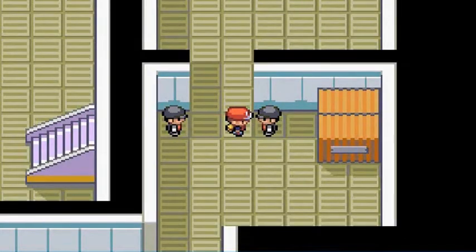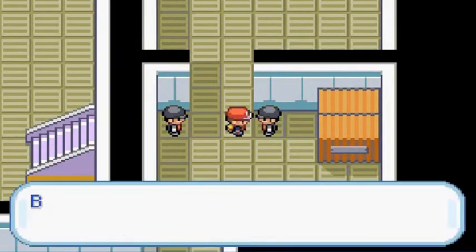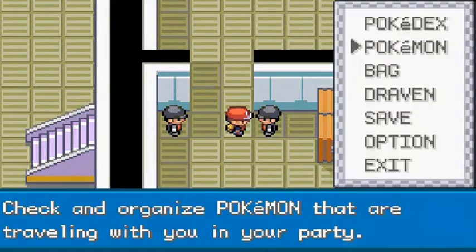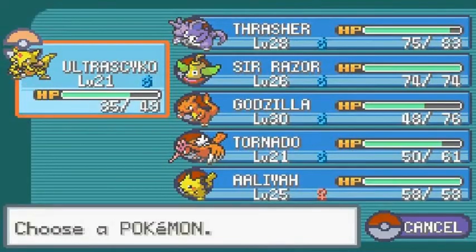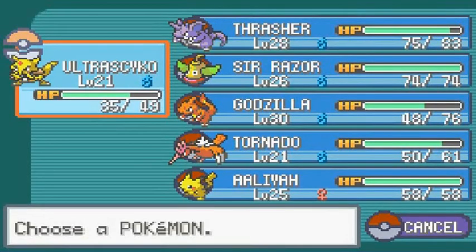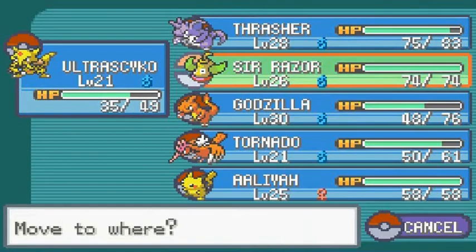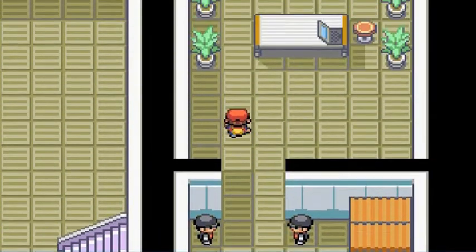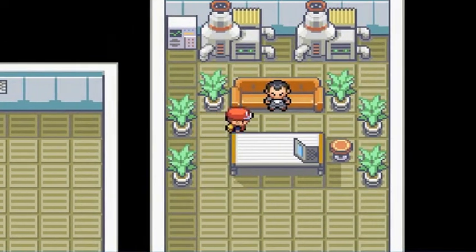After defeating both these guys, you're able to go into the entrance. Talk to this guy — he says, 'Boss, I'm sorry I failed you.' He's very ashamed that he got his ass kicked by a kid. Let's switch out our Pokemon and take on this final guy — he's been waiting for us for quite some time.